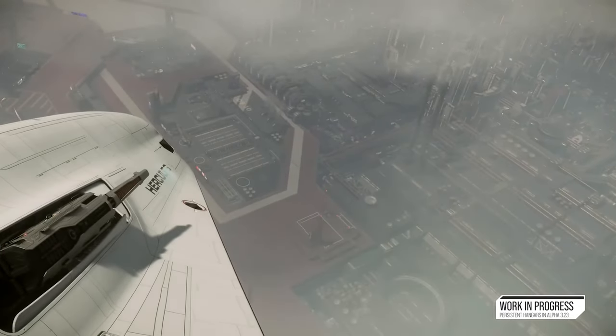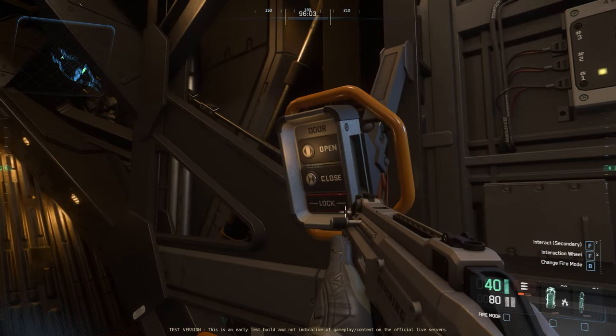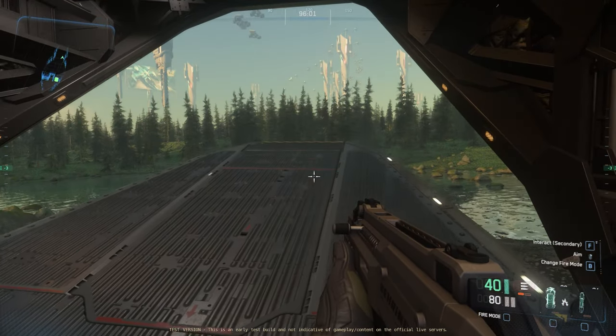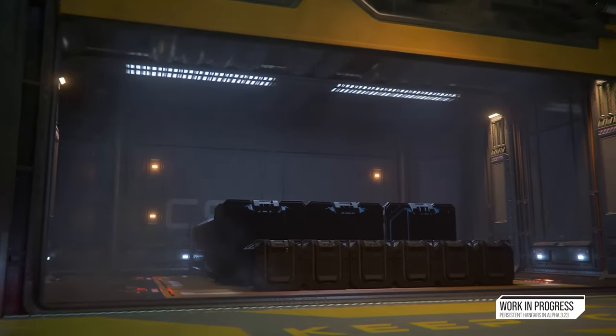I was unable to log into the PU last night, but if you managed to get into the PU today, let me know in the comments how cargo loading goes for you in the Cutlass. This change had me so excited, and I'm glad it came just in time for the cargo elevators and hauling missions. Right CIG?